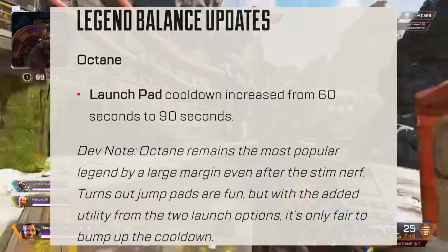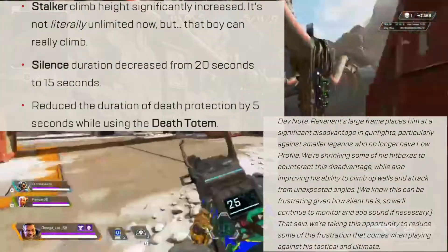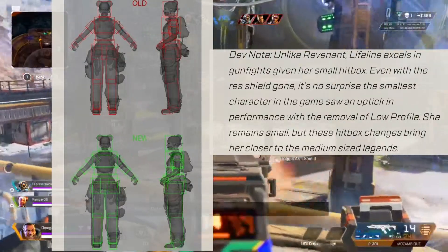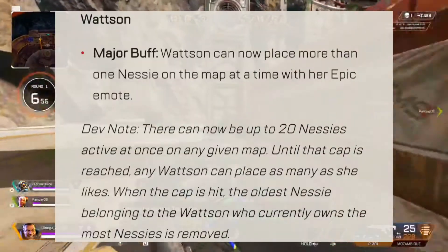Octane's launch pad is nerfed. Revenant gets a hitbox buff. Climb is buffed — a video will be shown soon. Silence and Death Totem are both nerfed. Lifeline's hitbox is nerfed. Bloodhound's tactical and ultimate are nerfed, and Watson gets a Nessie buff — what?